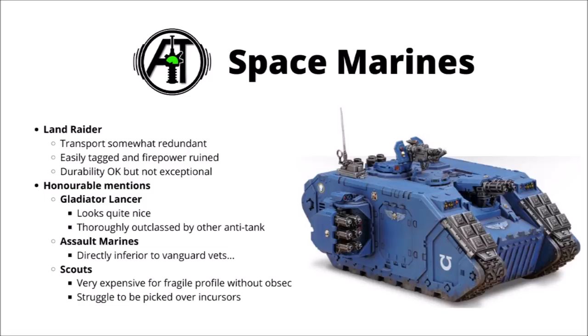A few honourable mentions: the Gladiator Lancer perhaps looks the nicest out of the Gladiator variants, though its anti-tank damage output is really quite shocking — it doesn't even beat a standard lascannon Predator. Assault Marines are almost directly made redundant by Vanguard Veterans; an extra couple of points for far better melee damage output is amazing, plus Vanguard Veterans get Storm Shields and really flexible and cheap power weapons. Finally, Scouts have really taken a lot of flack from the new Codex — they're pretty much entirely redundant due to Incursors and Infiltrators, who have Obsec, are tougher, and don't really cost all that many more points. Space Marine units aren't really all that bad on the whole; it's more the fact that they have a massive range, and it just means that some things are going to be redundant behind others.